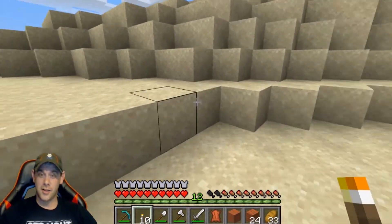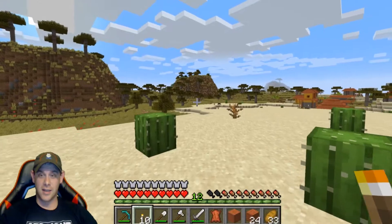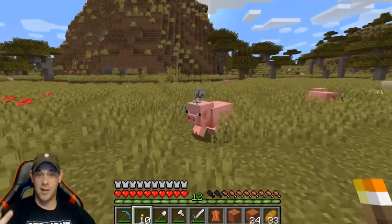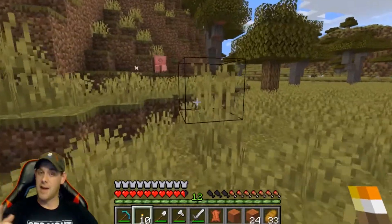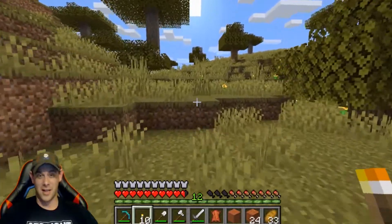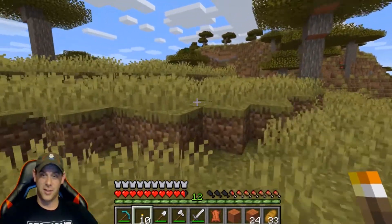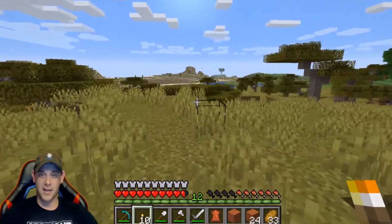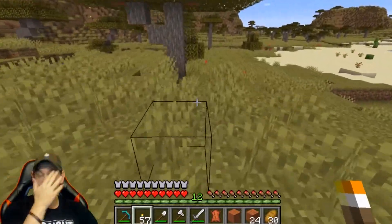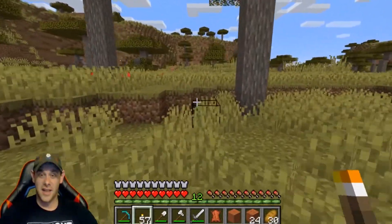I think our permanent base — the base we're gonna build up and make our own — should be out here in the savannah biome. We've got one village on each side, which means we could eventually get the maps we need to find an ocean monument and the woodland mansion. So I just need to find the halfway point between my village and this village. We're going to work our way back home and I'll leave a very loose trail of torches coming back to this village so we know pretty much where it's at. That's where we're going to want to build our base.